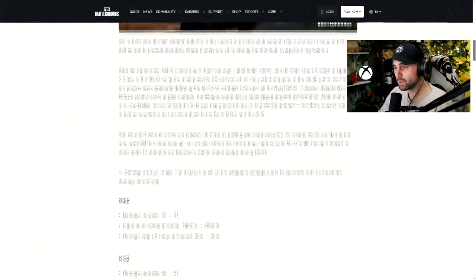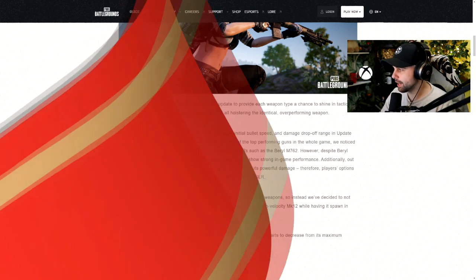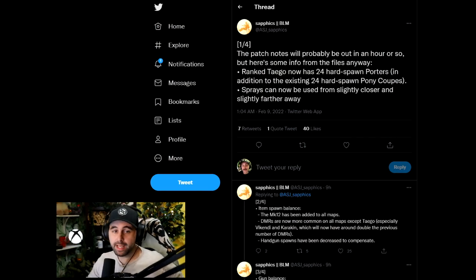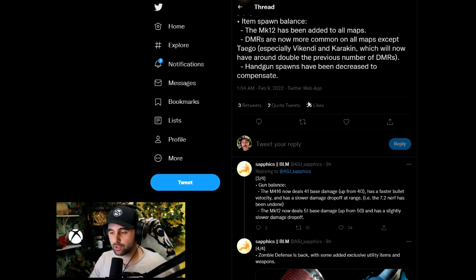I want to clarify a few things from people who data mine PUBG. Player IGN is one of the biggest posters of this data on YouTube and Twitter, but there's also another person who goes by ASJ Sapphics — this is where I got the information that DMRs are going to be more common on all the maps except Taego, and that they're going to reduce handgun spawns to compensate. This person was able to look through the data and get a lot more information than what we're getting from the official patch notes.